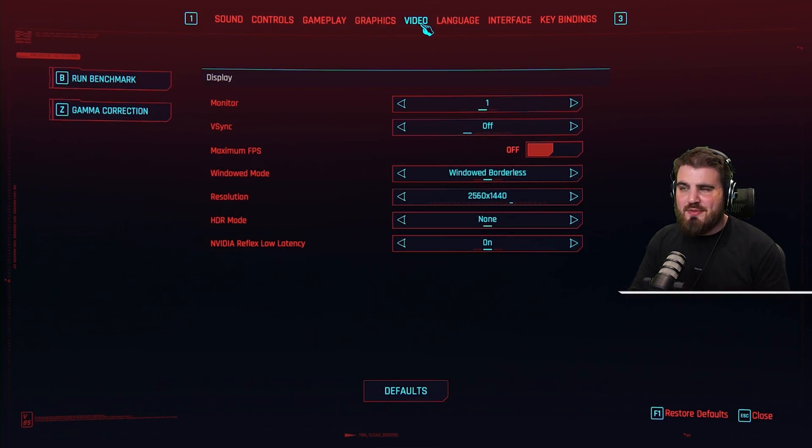We'll start from the video settings tab — there's not too much to cover in here. V-Sync: you need to make sure this is off. It's going to help out a lot with input latency. You might get a bit of screen tearing if you're running on a lower refresh rate monitor, something like 60Hz, but I'd still say that's worth it.